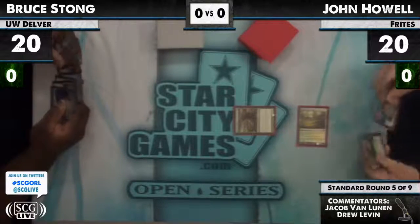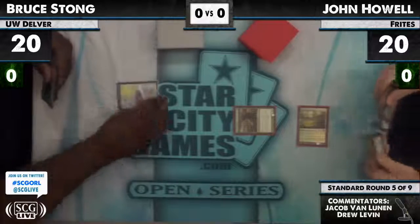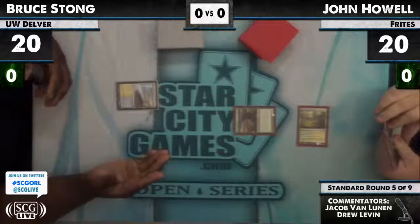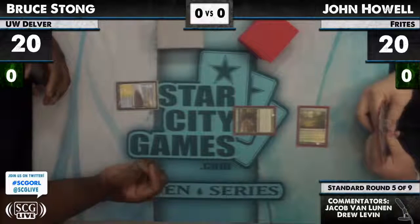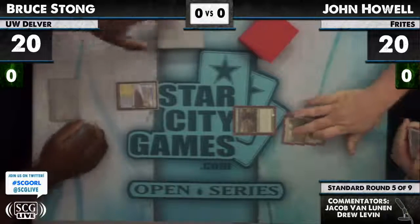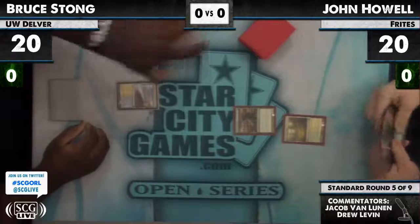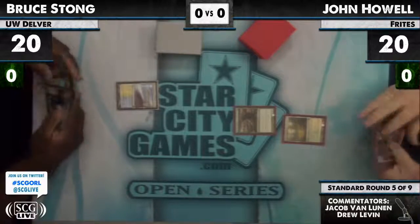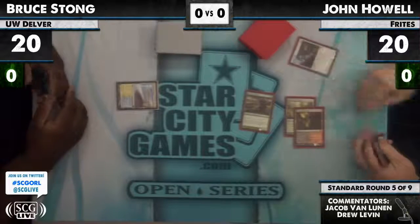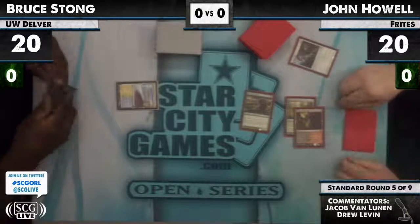Jon Howell leading things off with an Avacyn's Pilgrim. Let's see what Bruce Strong has for turn one. He has a Seachrome Coast and just passes the turn. Bruce is a very Phyrexian-heavy Delver deck. He has six Phyrexian spells as well as three Thought Scours.